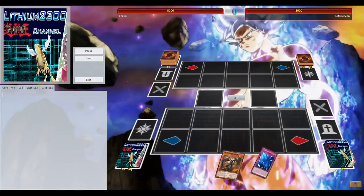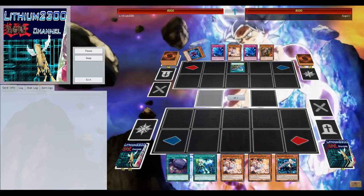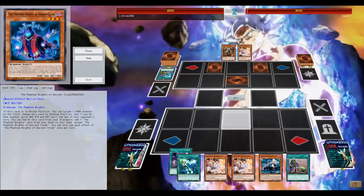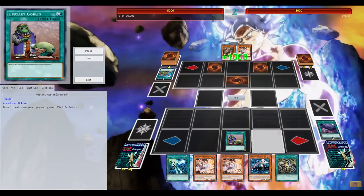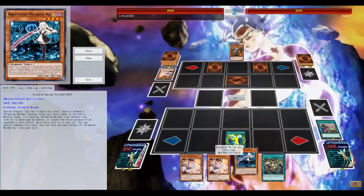You have a couple of options to summon Sorceress and eventually go for Chanbara to attack for game. Another duel against Burning Abyss again, and the opponent got to start with decent opening hands, again tons of hand traps - so I lose my Engage here, but that's all fine.